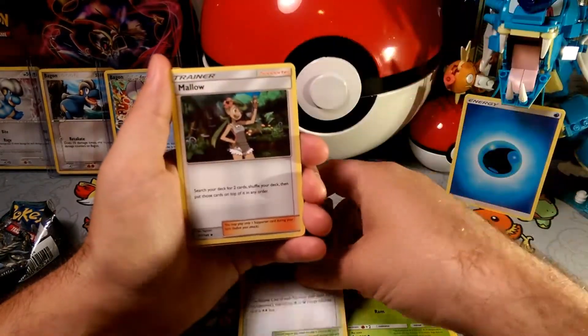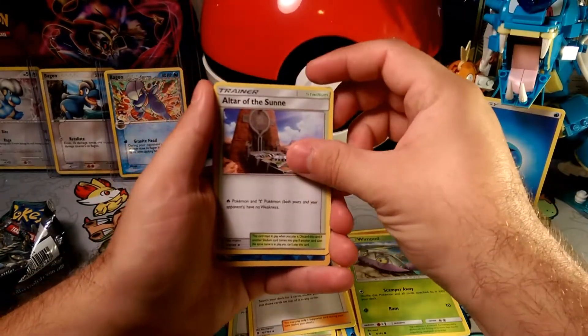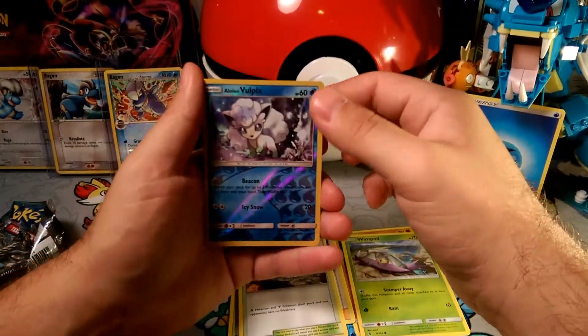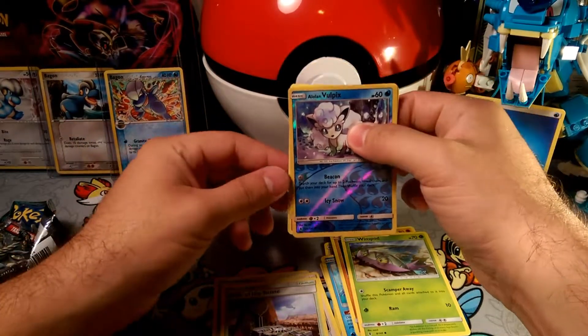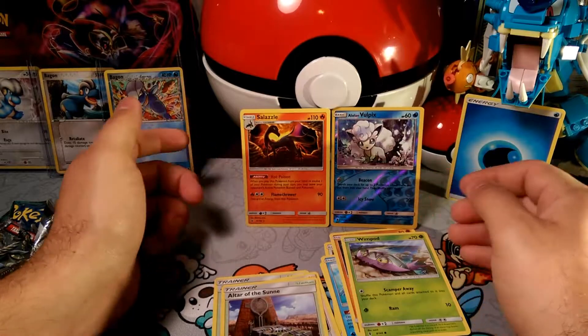Altar of the Moon — wait, it's actually Mallow, not Altar of the Sun. There it is, there's the Altar of the Sun — it got shuffled up a little bit. A reverse foil Alolan Vulpix, very nice. And our rare in the pack is Salazzle — two very decent things actually.